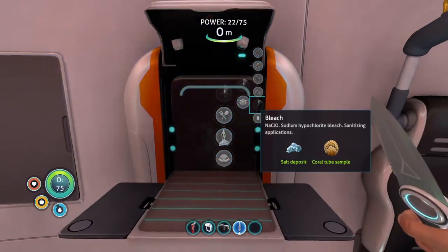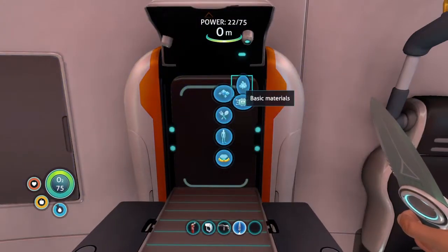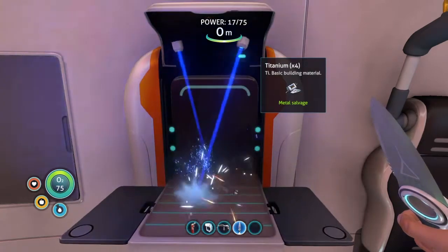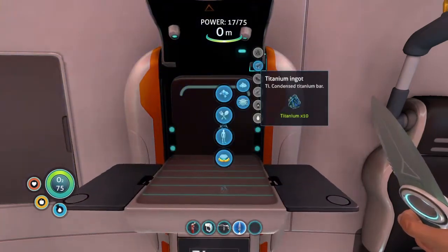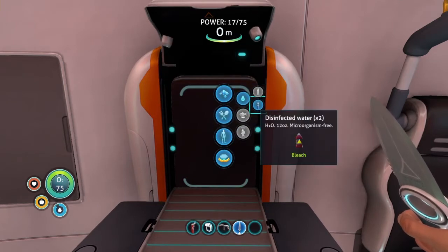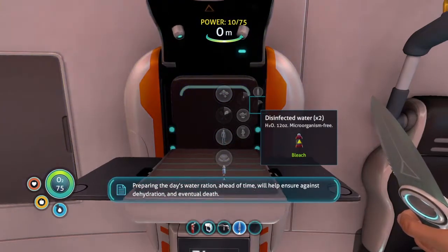This is so much better than using bladder fish because salt is pretty common. It only takes one to make a bleach, which makes two disinfected water - which is different from filtered water because it's twice as much, 12 ounces instead of six. Microorganism free - so rather than filtering the water you put chemicals in it to clean it out. Look at that, water much bigger.